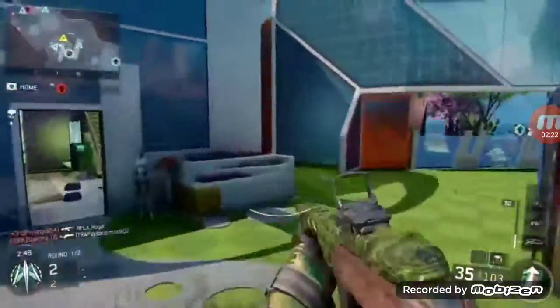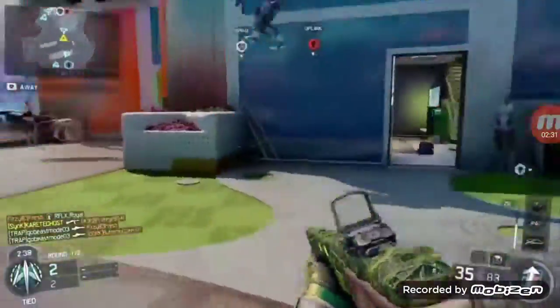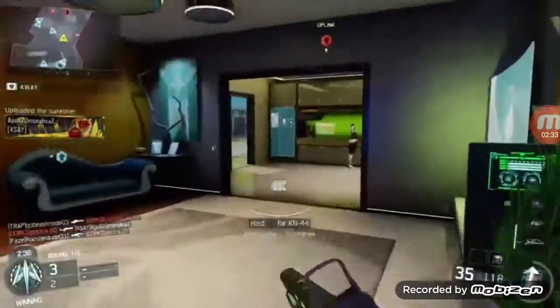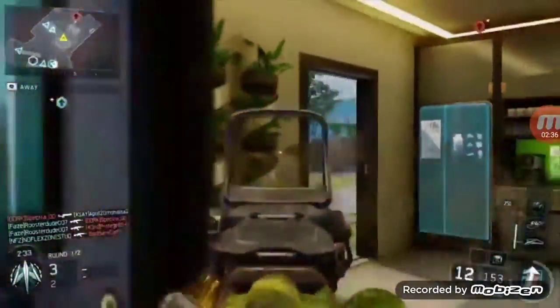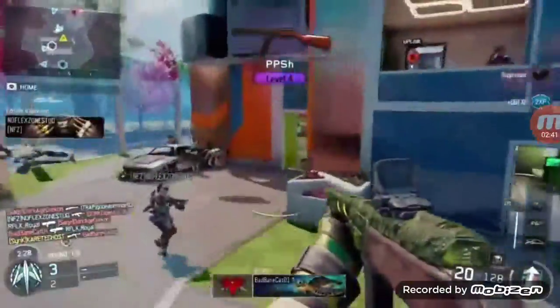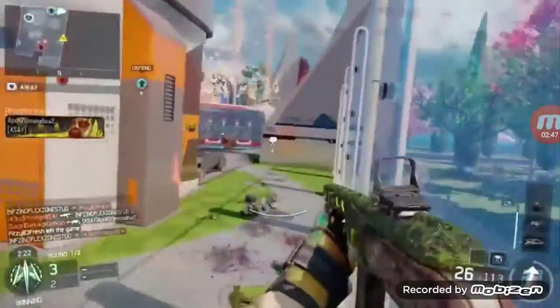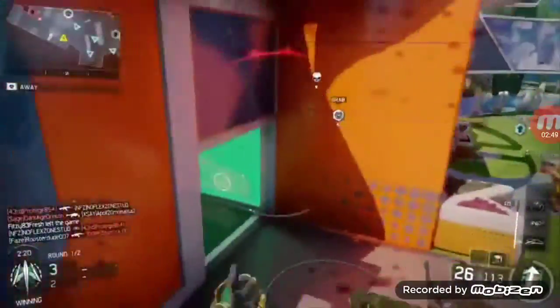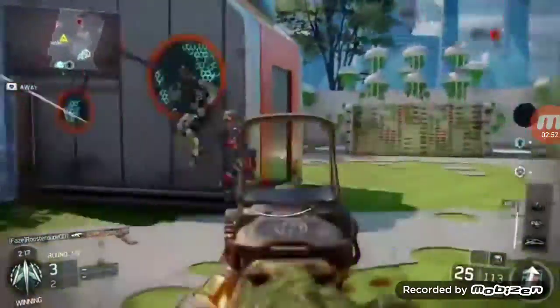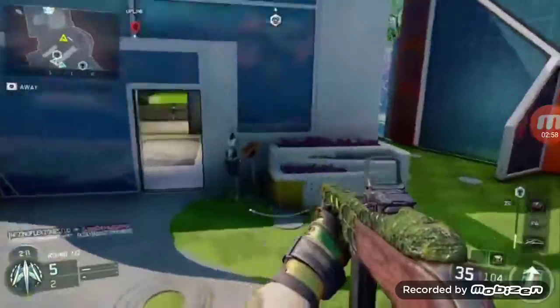We're going to take a look at Fire Rate for all three of them. The winner of the Fire Rate category is the PPSH 41 from Treyarch's title, World at War. Coming in second place is the PPSH from COD Black Ops 3, and the slowest fire rate is, in fact, the World War II PPSH.